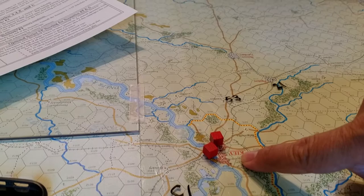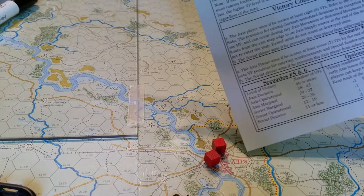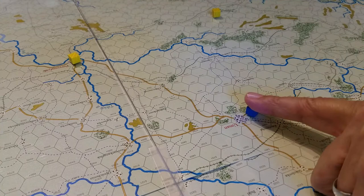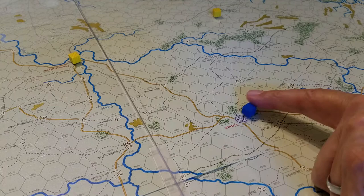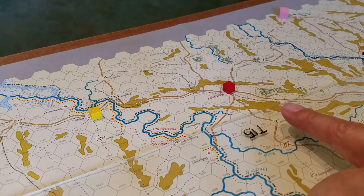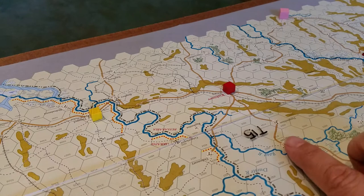For VPs over here: Kiev — if captured by turn 15, you get a significant haul. Map G, Kiev: eight VPs before game turn 15, three after that. Keep in mind Kiev was not captured by the end of the scenario, nor was Odessa, which became quite heavily fortified. Uman has a blue cube worth two VPs. There are also single VPs down in this area, and if by turn 15 you can capture what I believe is Kishinev, that's another objective.